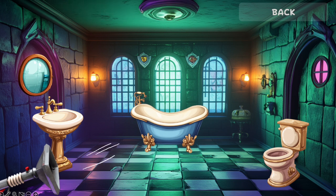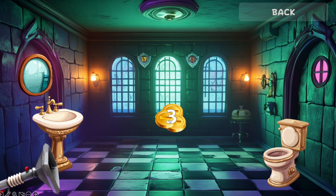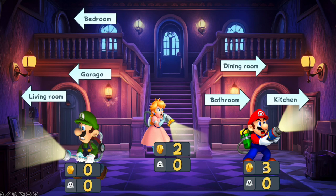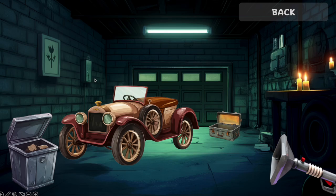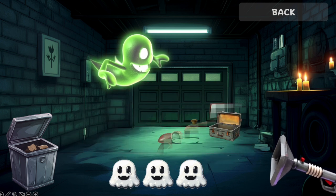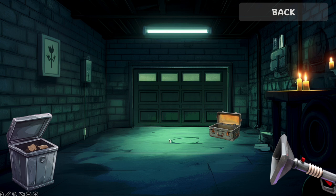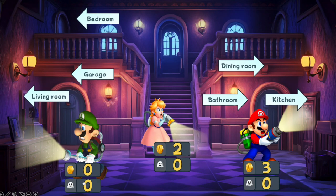Now Mario goes to the bathroom — press on the sink, answer the question, suck up the sink, and get three coins. Then go to the garage and press on the car. There is a ghost! Press the button and we got the ghost. Go back and add one to the ghost count.